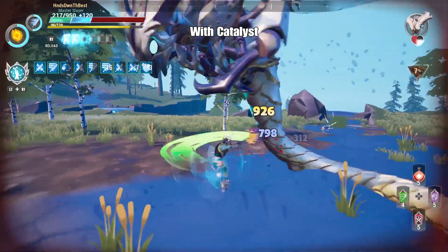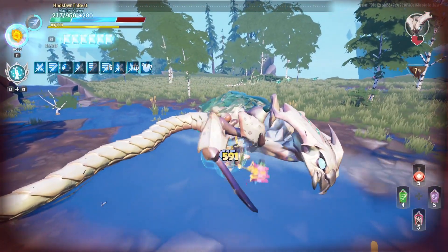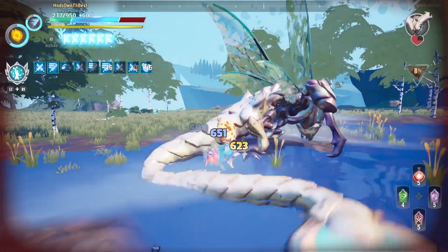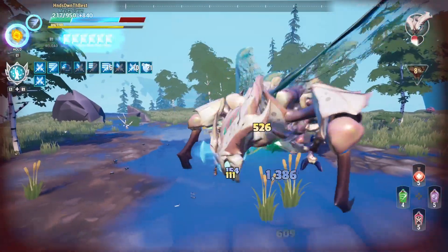How's it going, gamer? You got Hands here, and today in Dauntless we're going over an Agorist hammer build that I think is one of the best builds for his hammer. Man, it goes hard — it's got great attack speed, great damage, and if you throw Catalyst on it instead of Conduit,